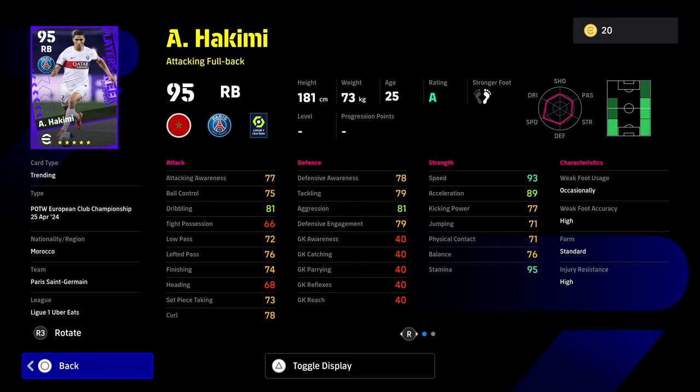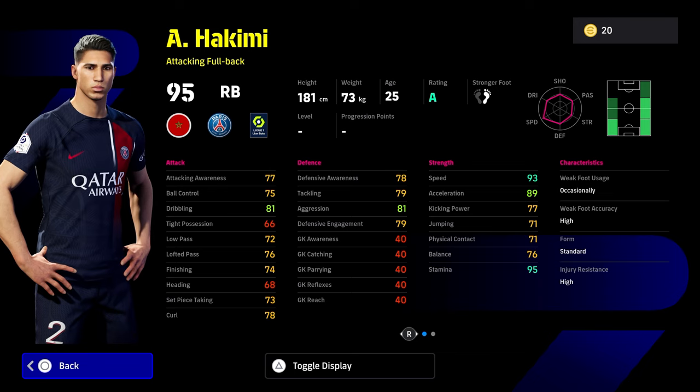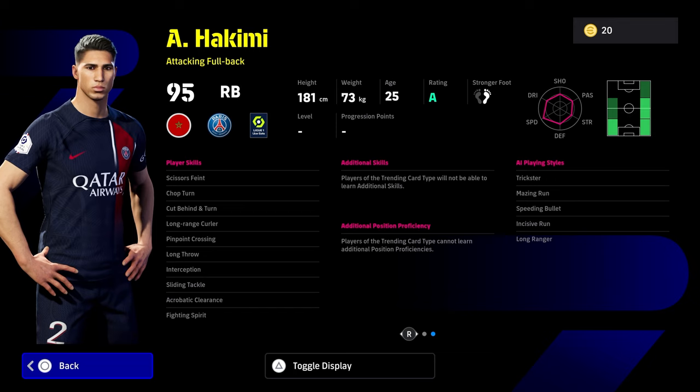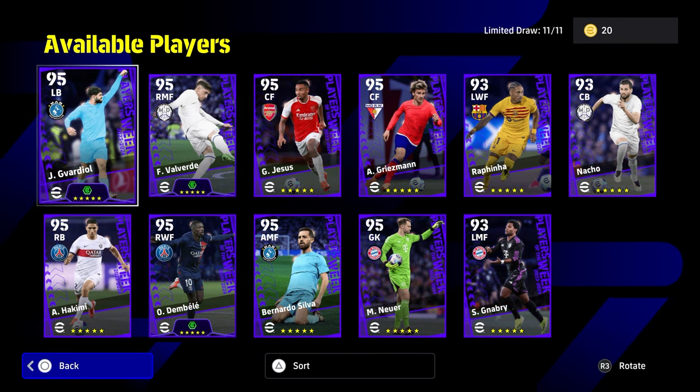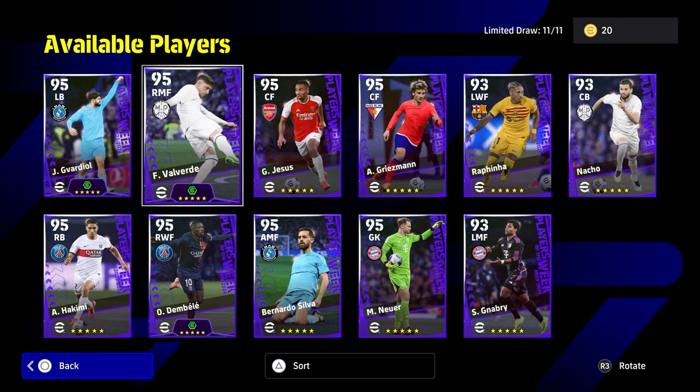To round it off, we have Hakimi. Hakimi is not going to compare as an attacking fullback with Trent or Philip Lamb — it's just not going to happen, because Trent and Lamb have no weaknesses. Hakimi's ball control, low passing, attacking awareness, and balance are all poor compared to Philip Lamb who has 90 plus in defense, speed, acceleration, balance, and stamina — pretty much everything perfect. These cards are more of an introduction, but Hakimi is still a fantastic card with very good player skills.